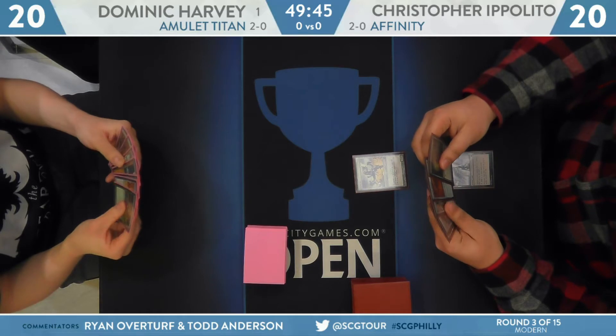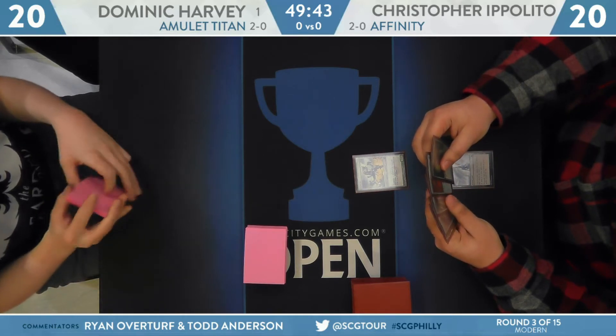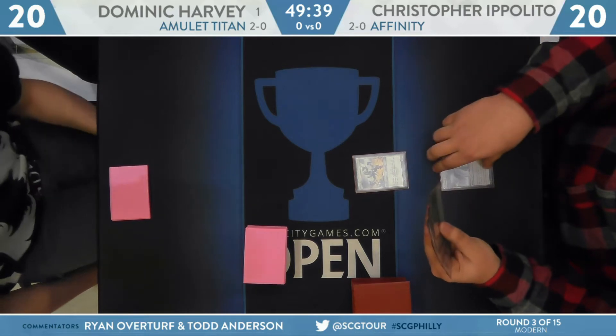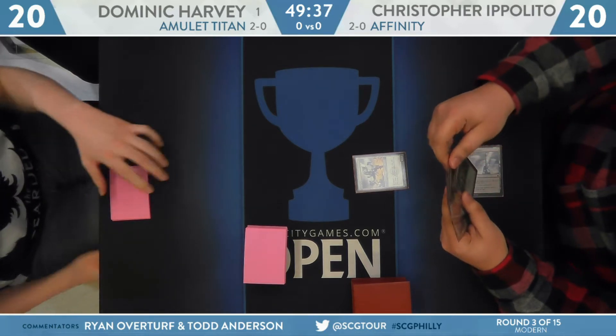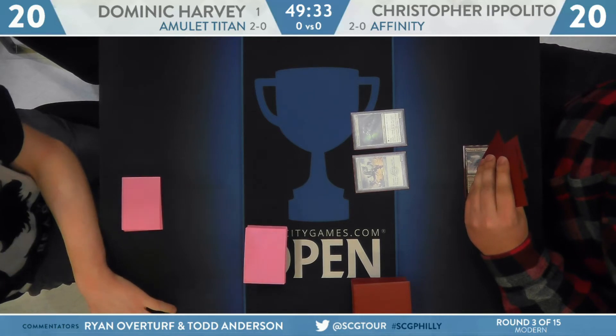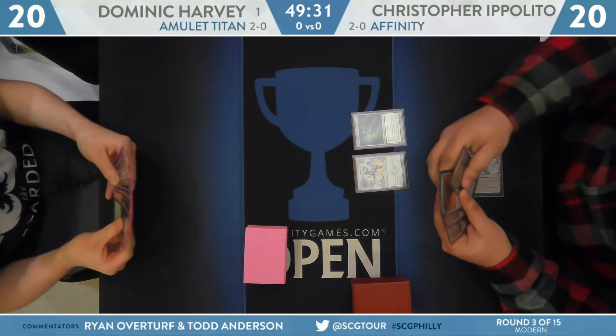You've got Dominic Carvey on your left — he is on the draw. Christopher Ippolito on the right with Affinity. Eternal North up, but let's see what else he can do. Memnite, Darksteel Citadel to start. There's going to be some kind of cast — it's going to be a Vault Scourge. He'll fall to 18, paying the Phyrexian mana there. Paying the Iron Price.